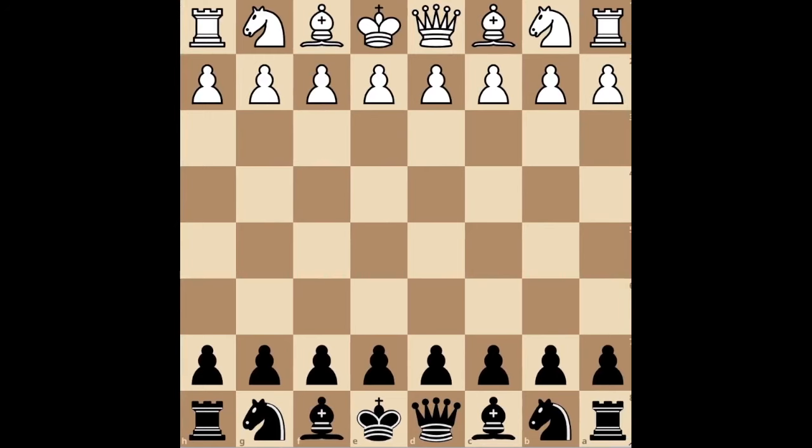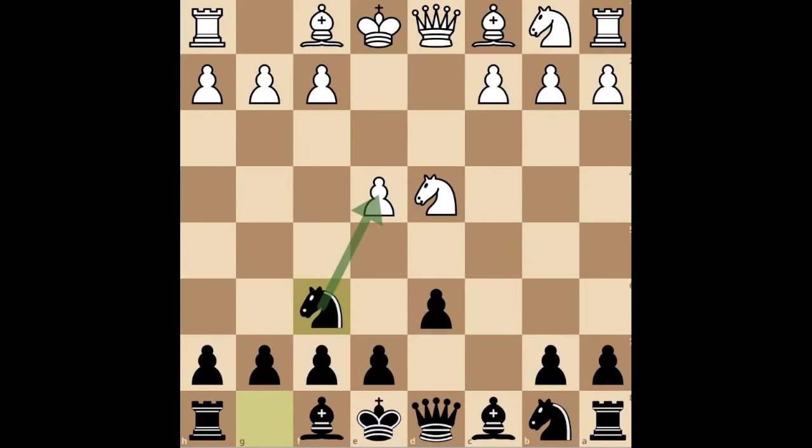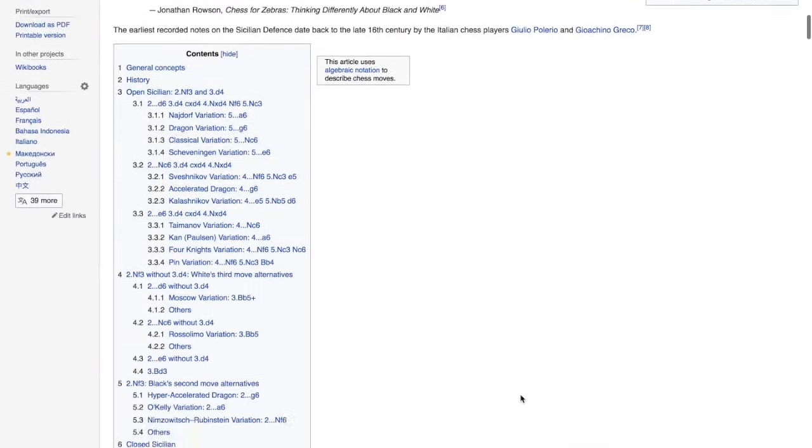Let's get started. It starts with the open Sicilian, which goes E4, C5, Nf3, D6, D4, Cxd4, Nxd4. The Dragon comes from this line, so if they don't play these moves, don't worry about it — they probably will. Attack their pawn with Nf6, and they will defend with Nc3. Here we play the move G6, and this is the Dragon Variation of the Sicilian Defense.